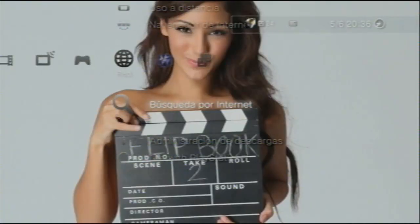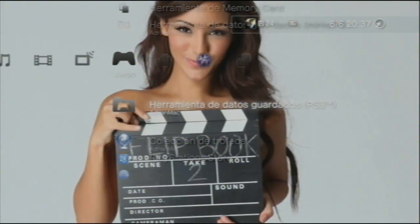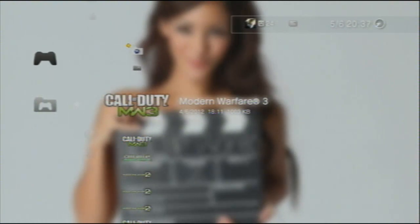Bueno chavales, aquí tenéis que estar en la play. Aquí veis que estoy en el Black Ops. Cuando estéis en la play vais a herramientas de datos del juego, le dais a herramientas de datos del juego, y en el archivo del Black Ops lo elimináis. Le dais a triángulo y eliminar. No os preocupéis por el online, que no os van a bajar de nivel ni nada. Solo se os van a eliminar la insignia del clan y esas cosas. La sensibilidad, el brillo y todo eso lo podéis poner vosotros luego.